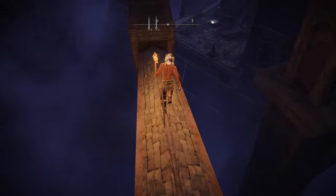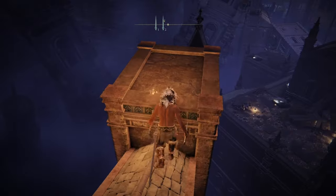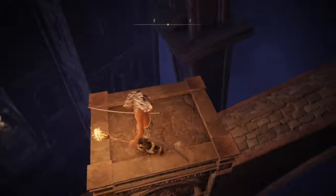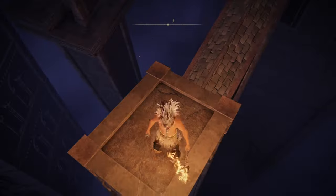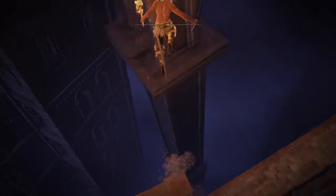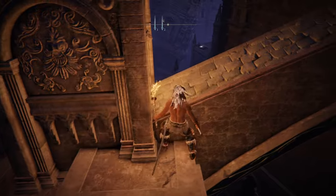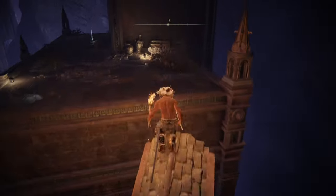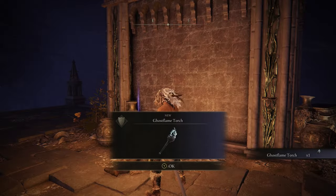You have to land on that tower right there. The easiest way is to jump from on top of this ledge and jump right over. If you fall down, you have to start all over because there's no other way back up. Jump across, jump up, jump up, jump back across — and there you are, that's the Ghost Flame Torch.